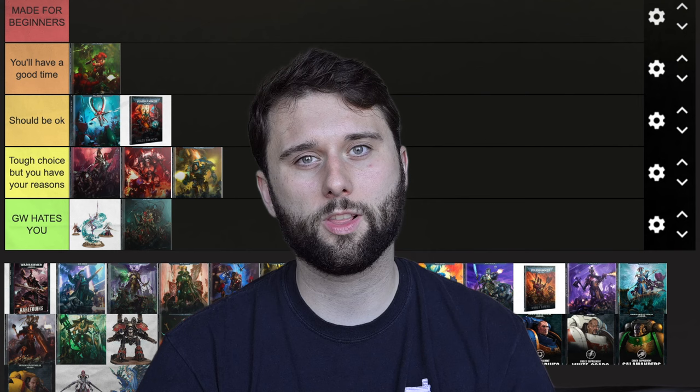Generic Space Marines are next. Honestly they're made for beginners, but I'm putting them in 'You'll Have a Good Time' because I do have a few problems with Space Marines — mostly there's just too many choices. You have to pick your chapter, either invent your own or pick one of the many that already exist, and then pick what models you're going to get. This is why it's definitely beginner friendly, but I wouldn't say it's made for beginners because it's not obvious what you should start with. Dark Angels have a really good combat patrol — get that. Custodes have a really good combat patrol — get that. Space Marines have like six, so you have a lot of choices. Space Marines get more models than any other faction, so you're always going to be bombarded with new stuff, and since they always get new stuff they're also the first to lose stuff. So if you buy some old Space Marines, they could be next on the chopping block.